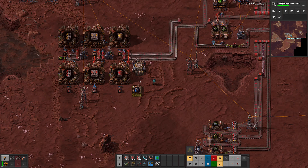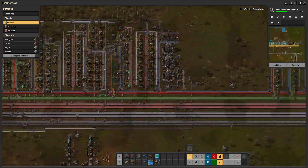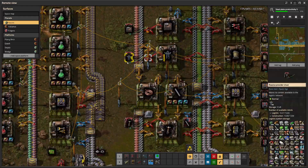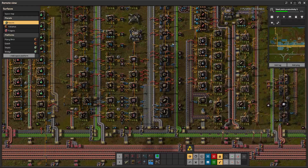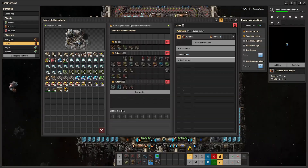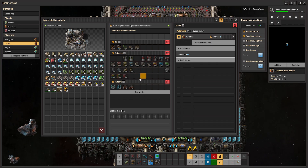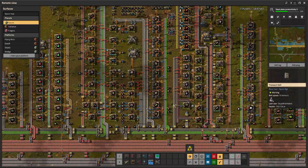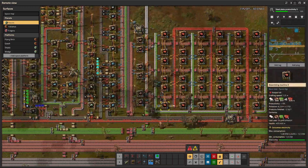Tip number four: everything needs to be in one full stack when you're creating things. Like if you have your mall — this is our starting bus which functions as a mall and supply for everything else — I had a lot of these things circuit limited to less than one stack. This is now bad in 2.0 because when you are building a space platform it will automatically request stuff for construction, and when supplying for another planet and setting up logistic groups, it will only launch a rocket if there's a full stack.